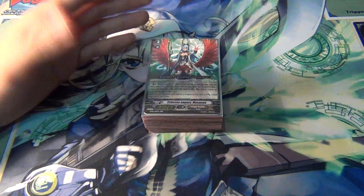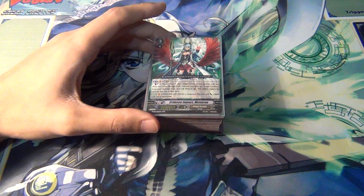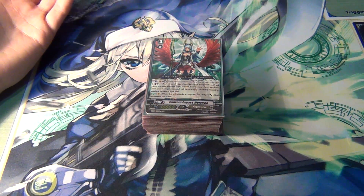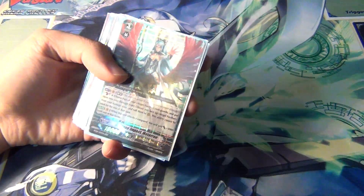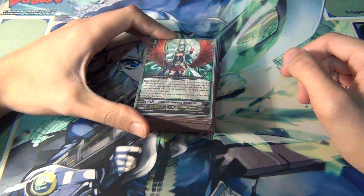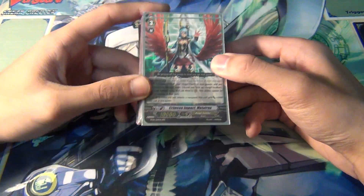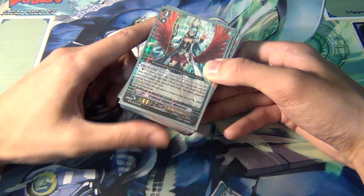Hey YouTube, in this deck profile I'm going to be doing my Angel Feather deck profile. This deck is probably going to change pretty soon because I'm going to try to build the Celestial one once Seal Dragons Unleashed comes out. I already have quite a few of the Celestials from the Japanese booster pack that I pulled back when I was on vacation in the summer, but I didn't have enough to build a complete deck. So rather than building another random hodgepodge budget Celestial deck profile, I just went with the Crimson Impact one — the Crimson Angels, the one that I think Rekka from the anime used.